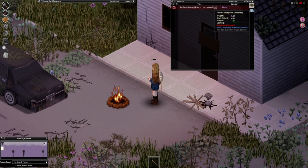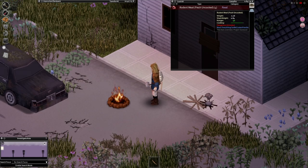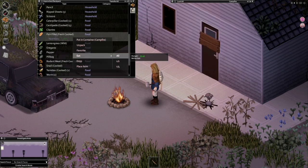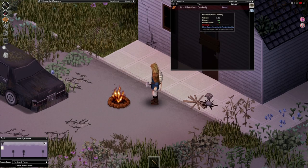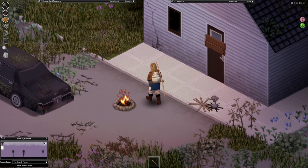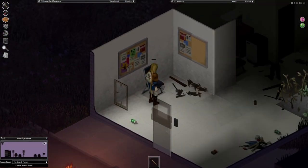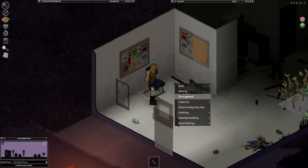Oh, we even got ourselves some eggs. What a good day. And four bits of rodent meat — lightweight, but very filling. Let's go eat our fish fillet, better hot. Let's warm it up. Just like that. Boom — folder bursting. A little bit exerted. We'll rest up and we're going to be ready to make the trek through the woods.